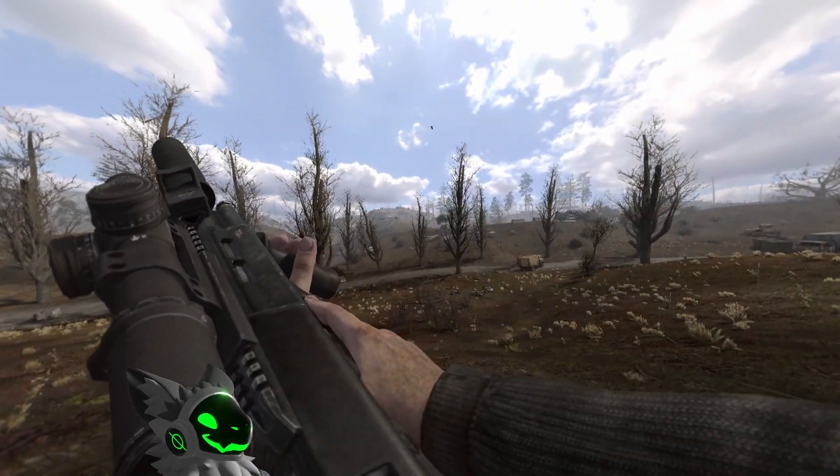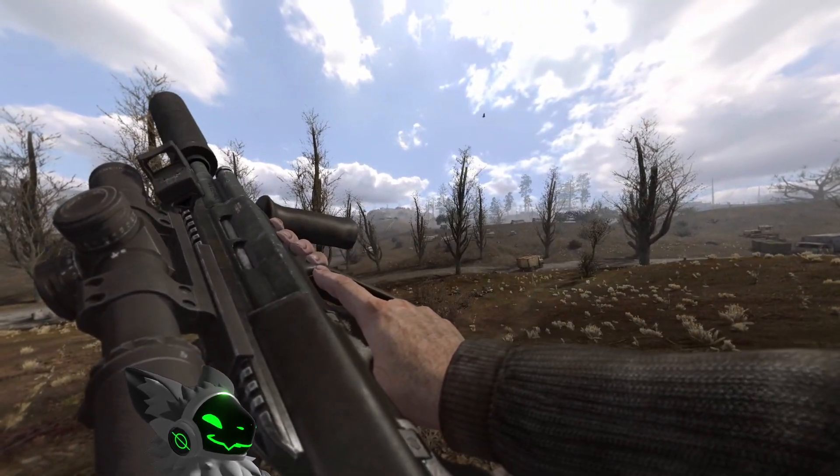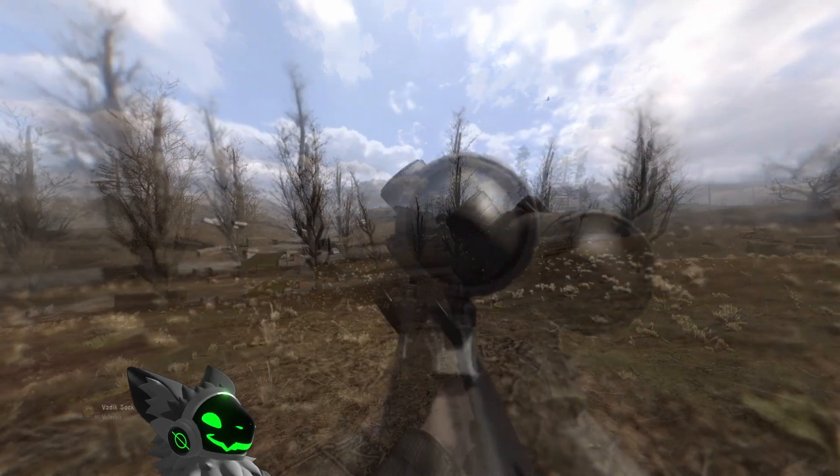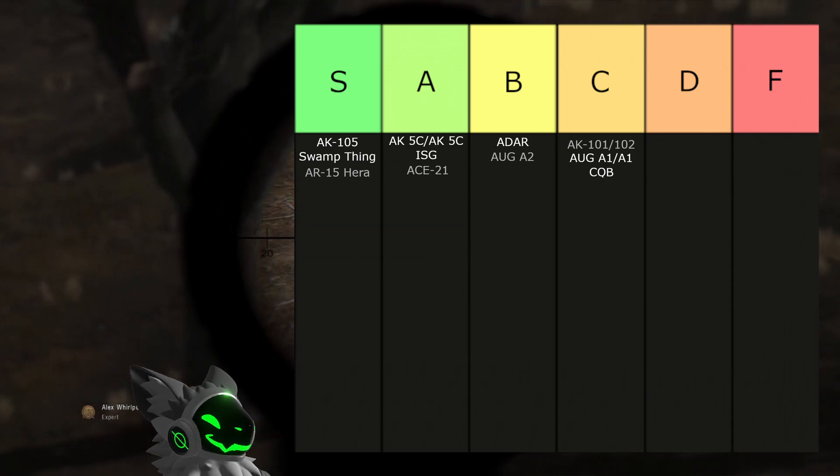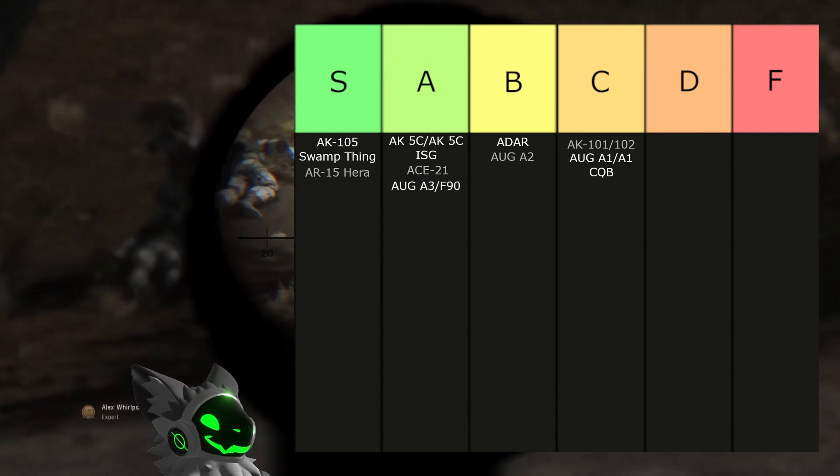Last of the AUG family is the AUG A3 and F90. They both have an even better selection of sights, good accuracy, and okay recoil. This gun would go into S tier if it wasn't for the 30-round magazine, so we'll put it into A tier.